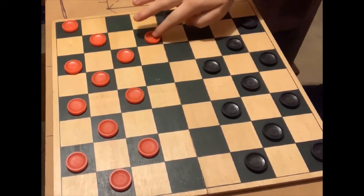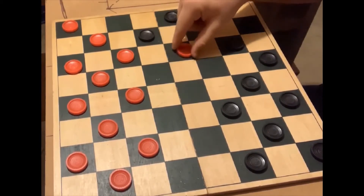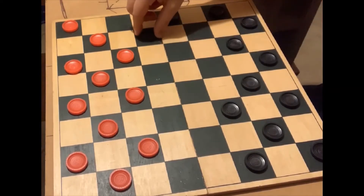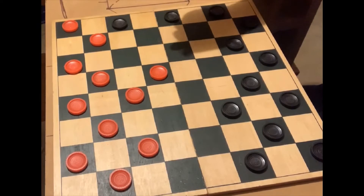Now if the opponent makes a move like that, you can then jump over the opponent and take their piece. After that, it's not your turn again — it would be the opponent's turn just like that, and you would keep going back and forth.